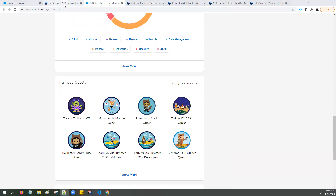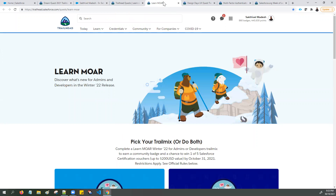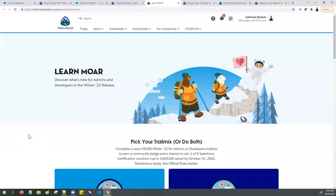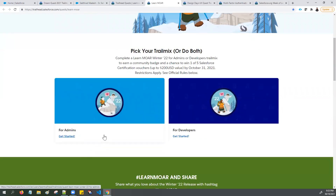The sixth and seventh limited badges are called the Learn More Winter '22 Quest. There are two limited edition community badges — one for admins and another for developers. Salesforce releases new features and upgrades three times per year — summer, winter, and spring — and it's now the Winter '22 release. Complete this Trailmix for admins or developers between September 6th, 2021 and October 31st, 2021, to unlock a community badge and enter for a chance to win Salesforce certification vouchers.